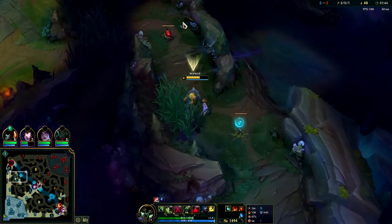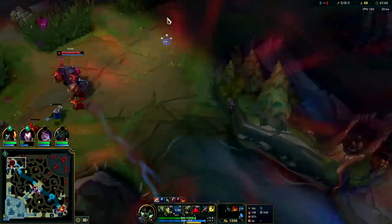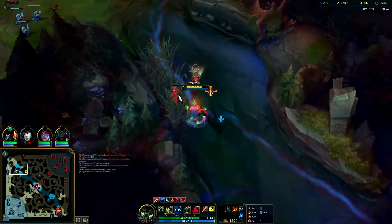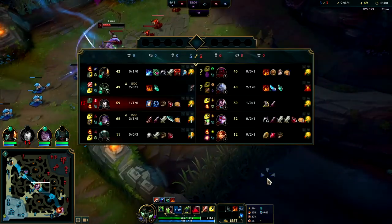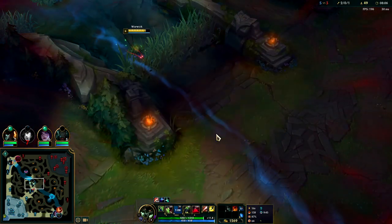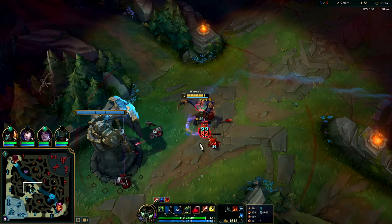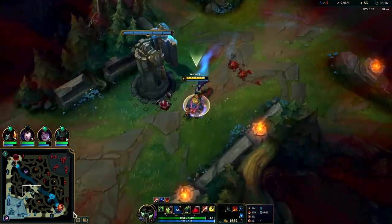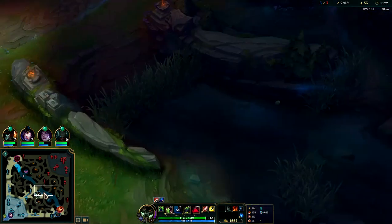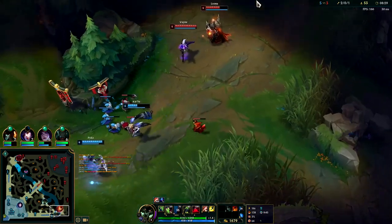If you want to go for Celerity and Waterwalking because you're going to play super aggro, that's fine. Pre-8 minute we're not hitting level 6 very early at all - that was not an early level 6 for Warwick. GP's not going to fall, he didn't flinch at all. We weren't going to be able to kill him but we could have done a lot of his health. Yasuo somehow gets a kill there. Maybe Volibear's going for dragon right now - yep, he gets dragon.